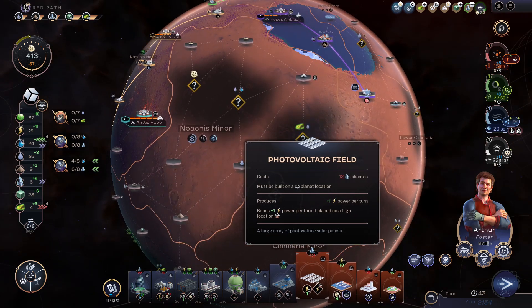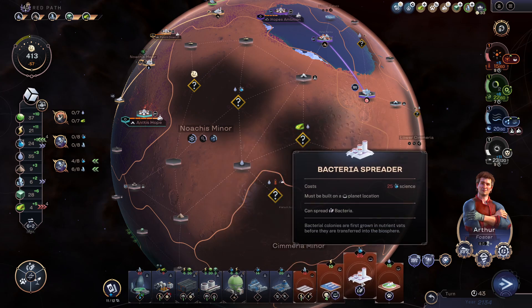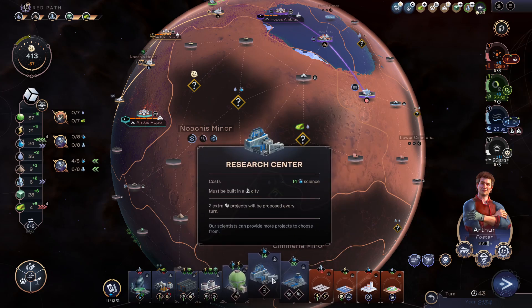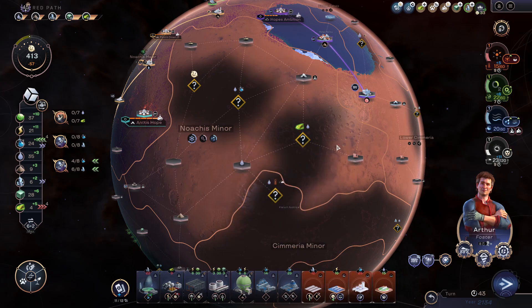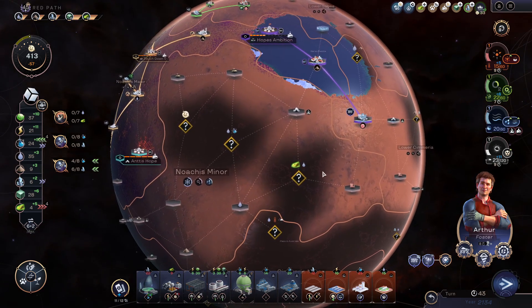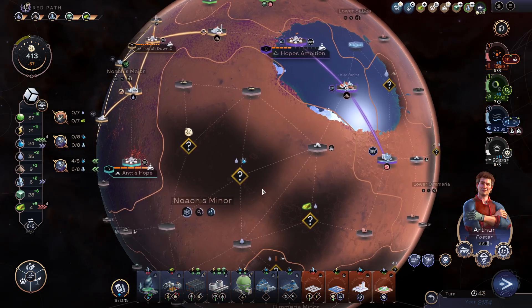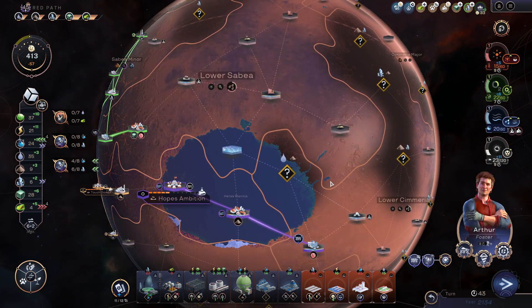A photovoltaic field would also be good. Do I put down another one of these? That is 10 extra support per turn at least. I might want to free up the city here. Do I really want the sand dunes? Am I so desperate? Probably not.